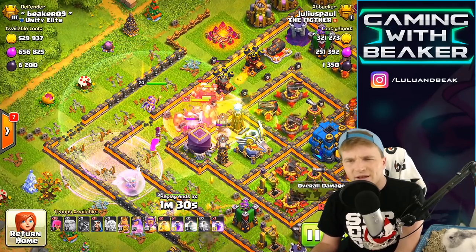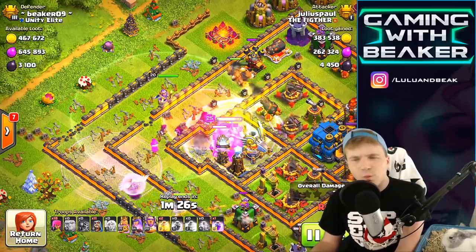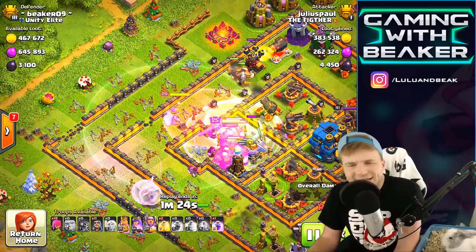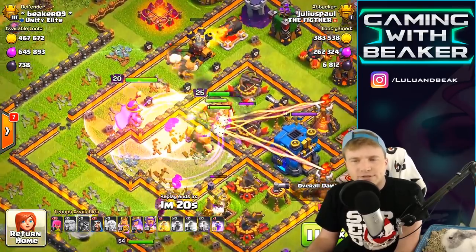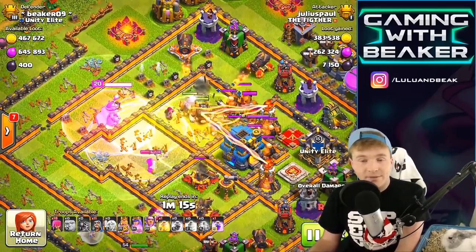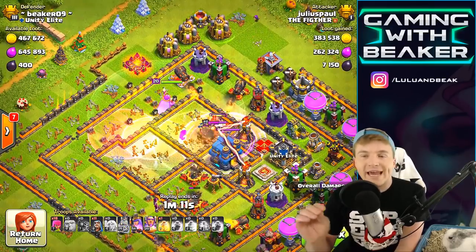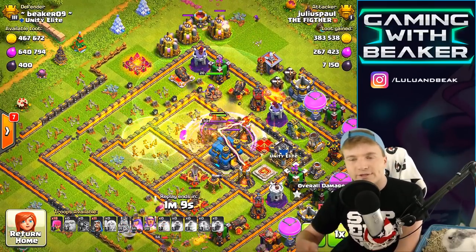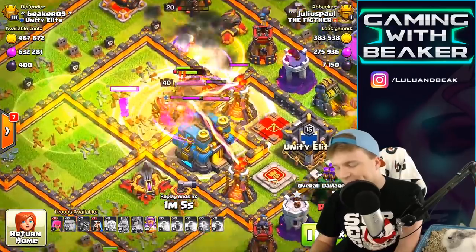What is this army? Like, there is no army. It looked like there were about 12 giants, a couple of wizards, and that's it. This looks like the type of army where you'd have like eight valkyries or something — it's almost like there was something missing from this army.